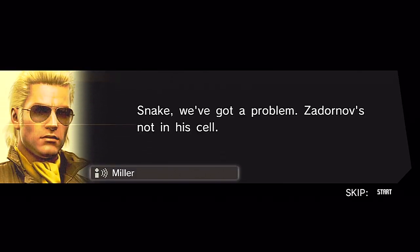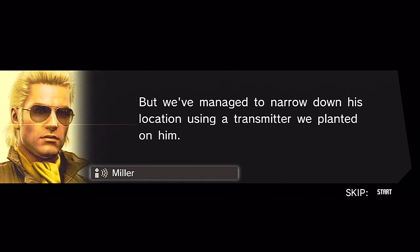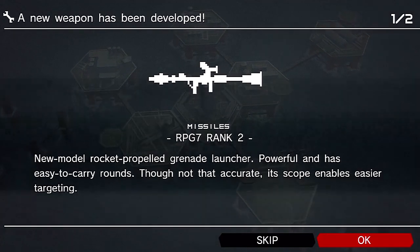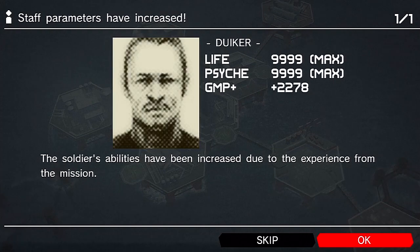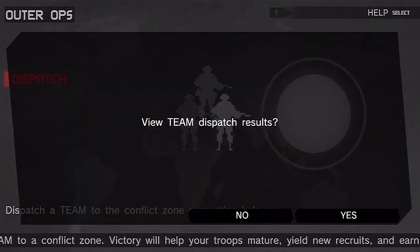We've got a problem - Zdornov is not in his cell. He must have used his prosthetic as a blowtorch to cut through the bars, but we've managed to pin down his location using a transmitter we planted on him. A new mission has been added: find the KGB agent Zdornov. The RPG-7 has now been developed, as well as the aerial mine - that's another good thing for your arsenal, especially against helicopters. Let's check on our ops teams.